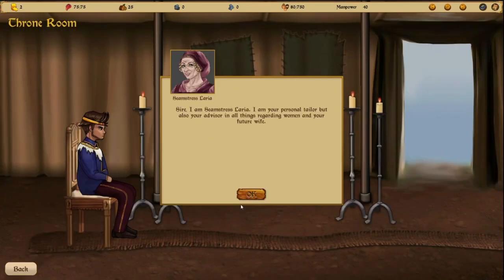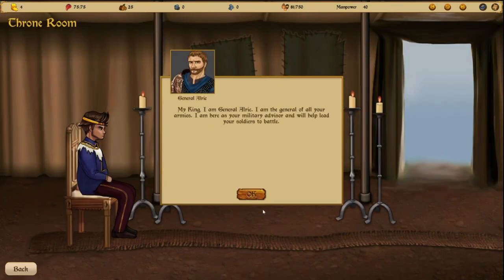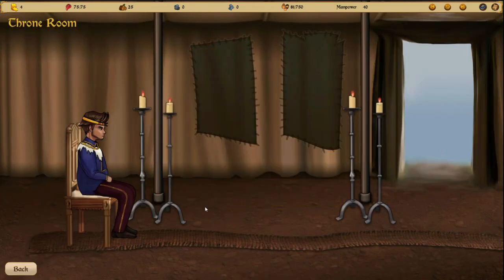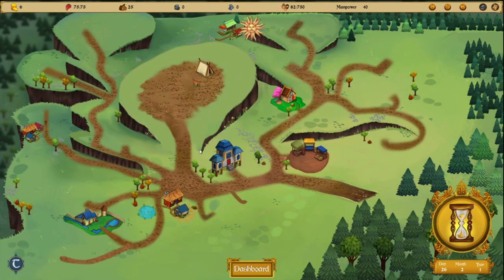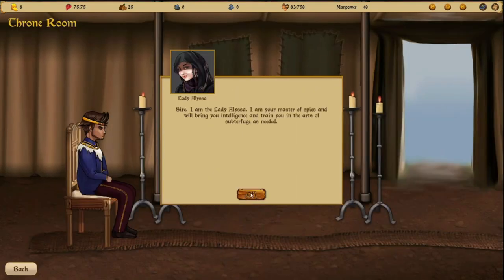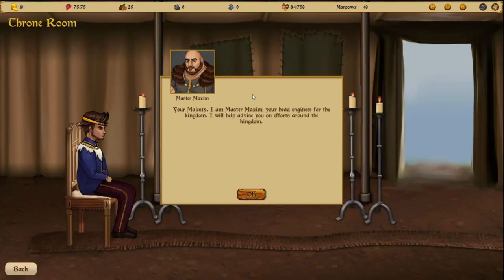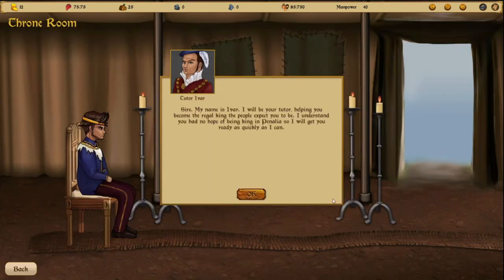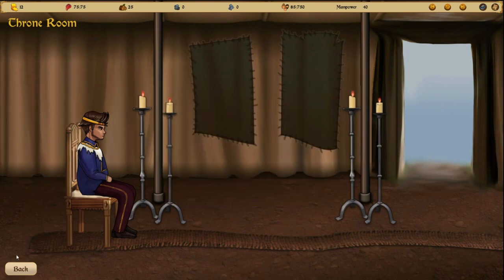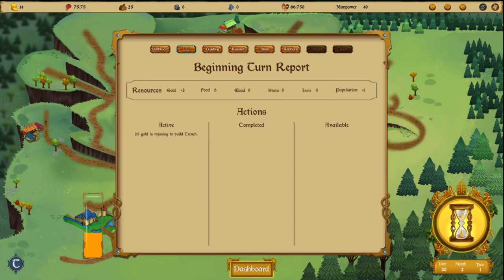We can now build — including an Imperial Tailor. The trench building is in progress. General Haric introduces himself as the general of all armies. We also meet the Ambassador, the Master of Spies, and the Engineer, who will serve as a tutor helping us become the regal king. Unfortunately, we are still 25 gold short to complete the trench.